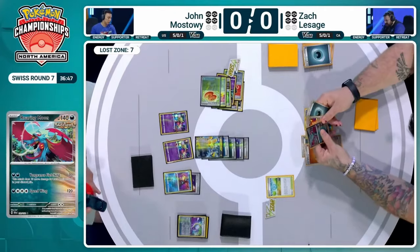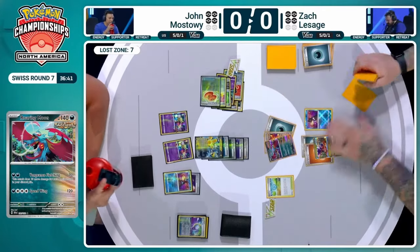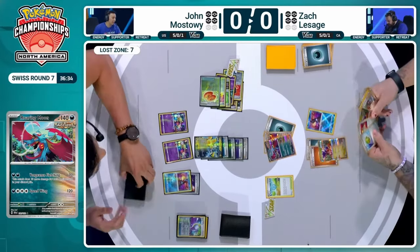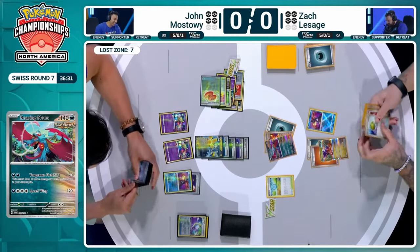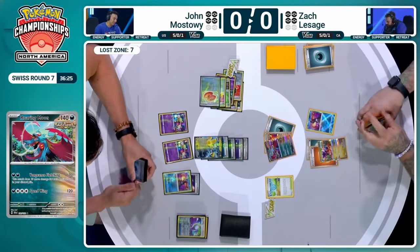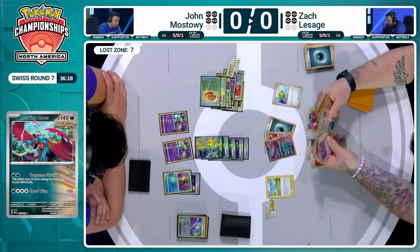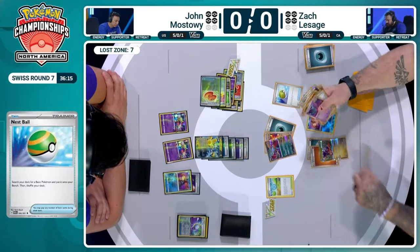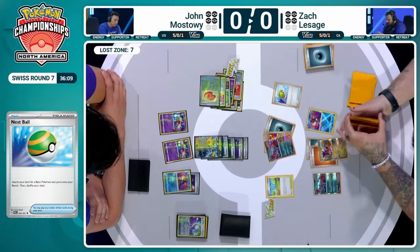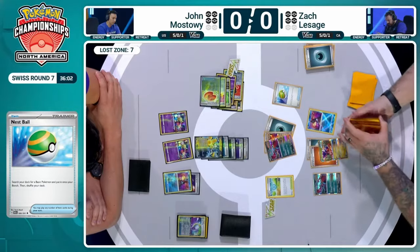Now we're over to Zack — the fact that Roaring Moon goes straight into the active tells me he thinks he's going to be fine. Zack literally said at the table 'let's see if we get there.' An Ultra Ball pickup is a very good start. There are already 12 Ancient cards in the discard pile, so we'd be at 190 damage — looking for four more Ancient cards. Here comes a Nest Ball for a Roaring Moon benched. Ancient decks just keep getting better as the game goes on; each Roaring Moon hits a little harder than the last. That 140 HP is so annoying when your Pokémon hit 120 or 110.